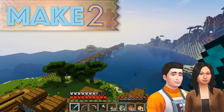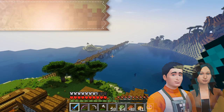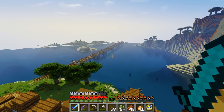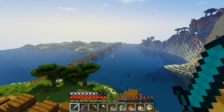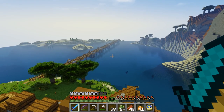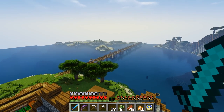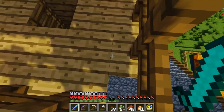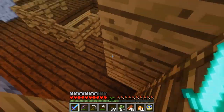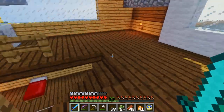Hi guys, hey everyone, welcome to Make Two and another episode of Minecraft on the PC in our let's play. Last time we went exploring and we found mine rails, so I built a bridge. It's really long and we're going to go take a look and ride over to the villagers and say hello.